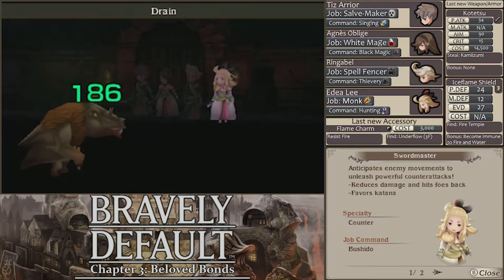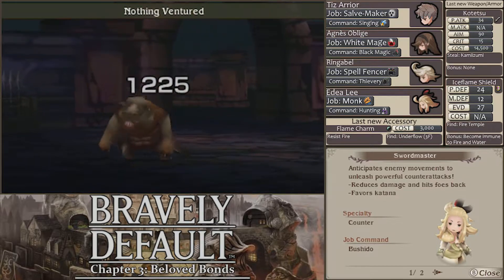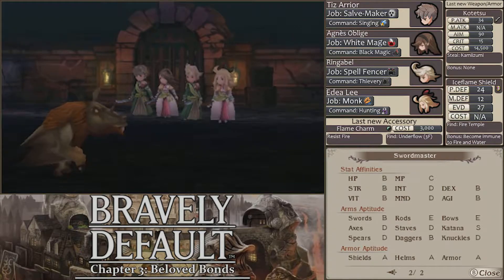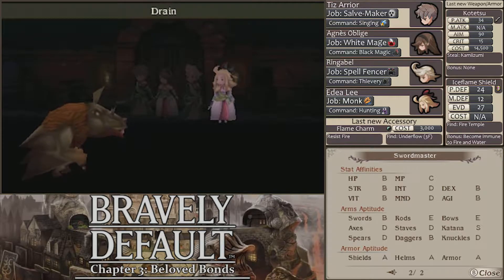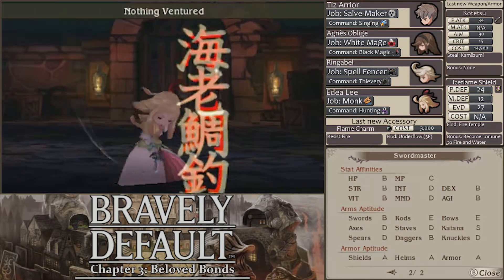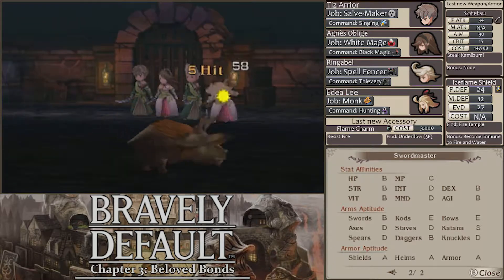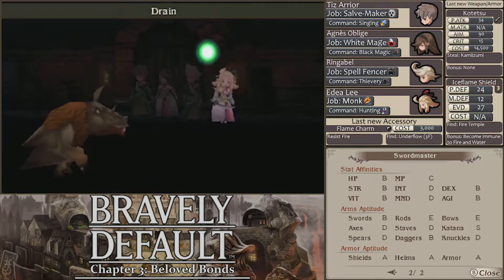Pirate and Swordmaster is so, so powerful job-wise. I'm probably going to make use of that on Adia — she is the strongest character, so we'll probably have her in Pirate and Swordmaster as soon as possible. As for stats and weapon affinities: decent in everything except Intelligence and Mind, which is not a big deal since you're not using magic with them anyway. They're not great on MP either, but again, not a huge deal. Arms aptitude: good with swords and great with katanas, so we'll be wanting katanas. Luckily we got the Kotetsu from Kamizumi. Good armor aptitude across the board. That's Swordmaster — a very, very good job that pairs extremely well with Pirate.